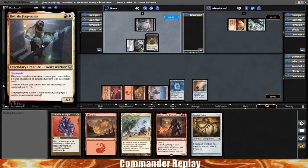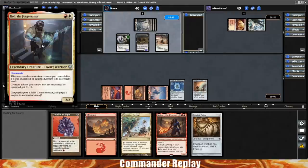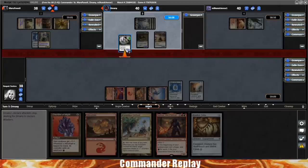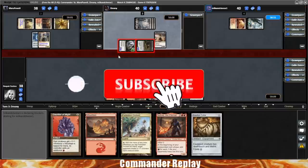Creature tokens you control that are enchanted or equipped get +1/+1 until end of turn. A lot of people are talking about CEDH-level combo with that — basically if you get a sac outlet and a free creature, you've got infinite triggers. There are other ways to go about the combo too, like Dockside Extortionist, any creature that makes mana, cost reducers like medallions. It has the potential to be very strong. I haven't seen it in action yet.